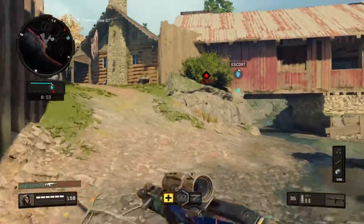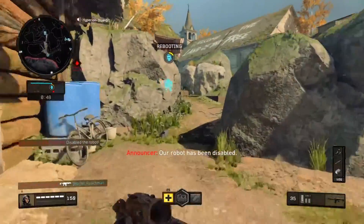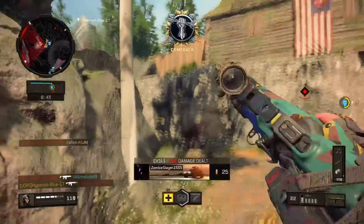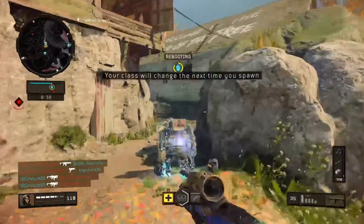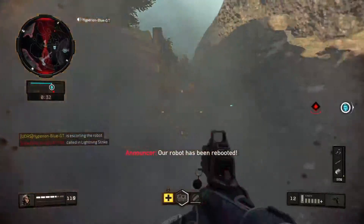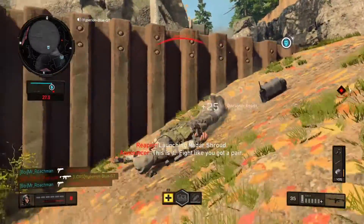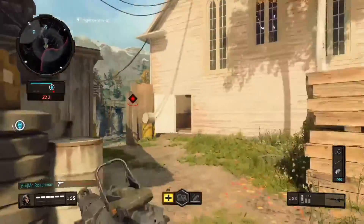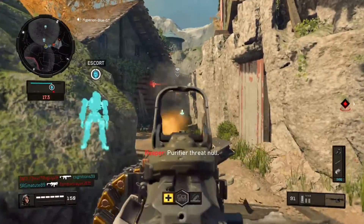Looks like this is going to get pretty harder, but it only counts down a few seconds until this match is about to be over. UAV is now active. Let's choose the LMG that will be needed. Disruptor is ready. Bringing down the Titan — red team will be able to bring some support to have some kills.